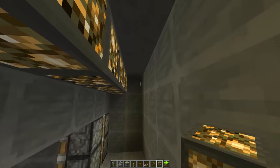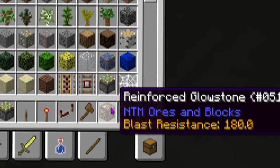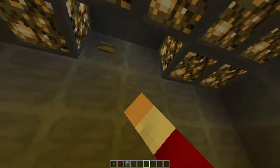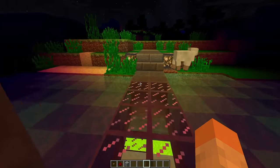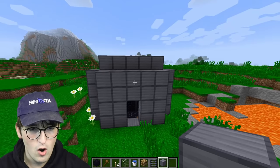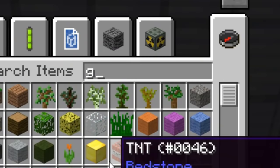We're using reinforced glowstone — that's what it's called. We can open the door from the inside too. The entire outside of our base is looking good now, door-wise.